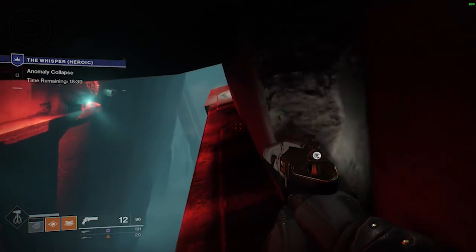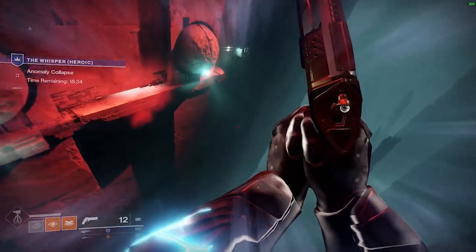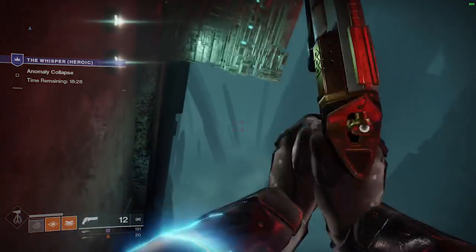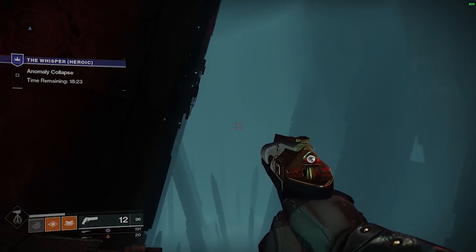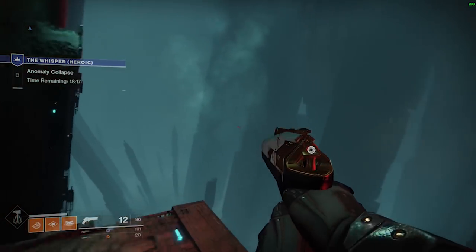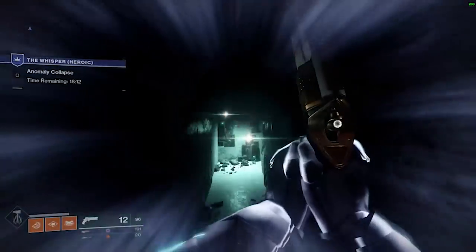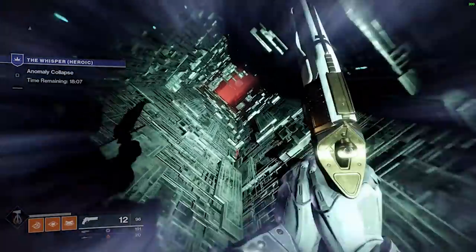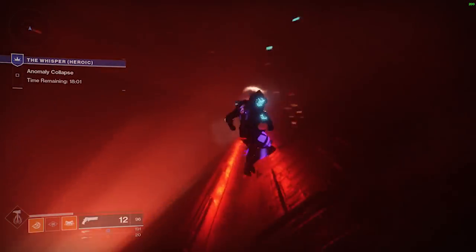The cinder blocks will spawn in the darker colored area of the ground. At the very end of this pathway, jump across the chasm to the ledge on the left. Ride the block that serves as an elevator upwards, then take your first left. The next hallway can be totally disorienting, but try to stay on the ledge, and if you get bumped off, jump backwards toward the right.